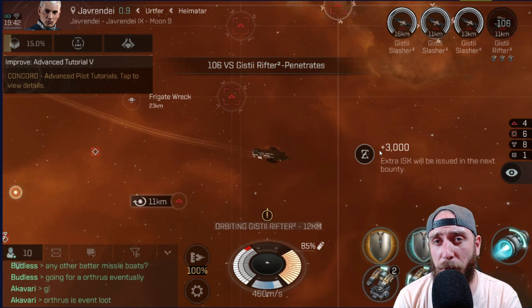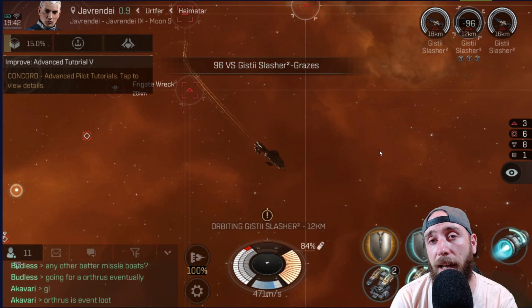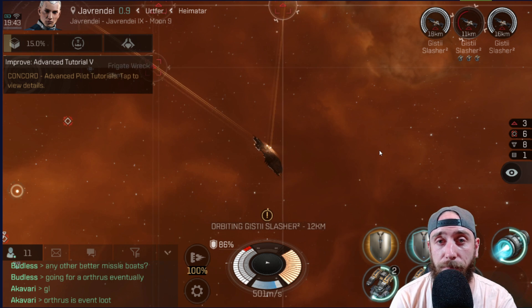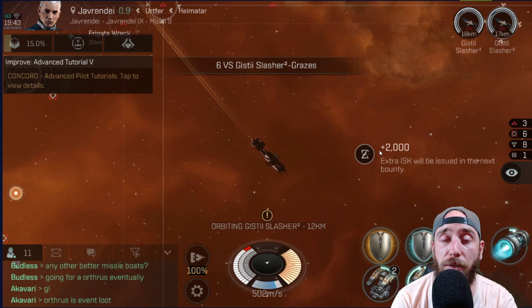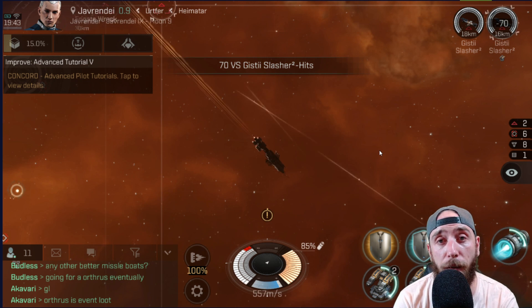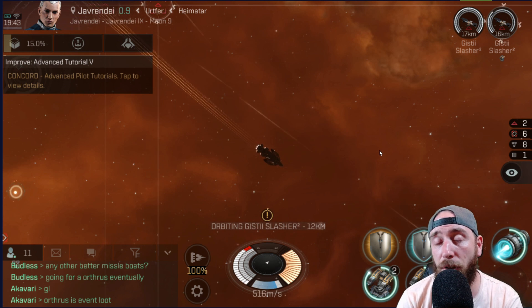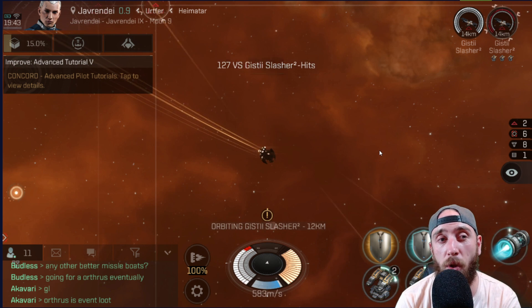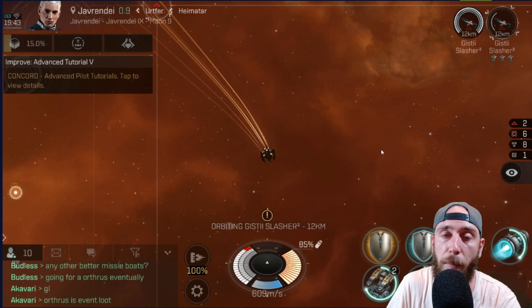Now these are a lot easier than the anomalies. A quick bit of information: encounters actually drop less loot. Not always will there be a wreck for you to loot at the end — unlike anomalies where everything will pretty much drop a wreck so you can pick up some stuff. In encounters you'll be picking up a lot less wrecks and a lot fewer items. So it's not very good if you're looking to farm items — you should definitely still go for the combat anomalies.